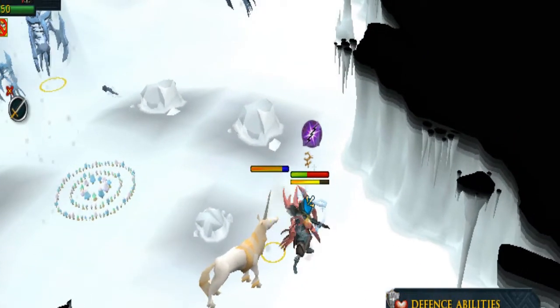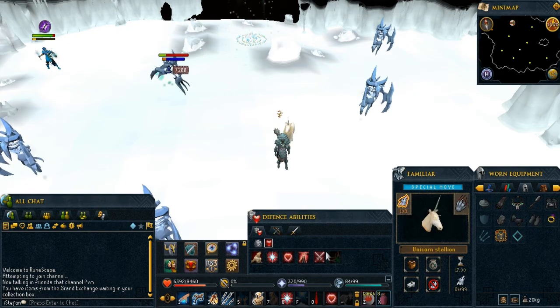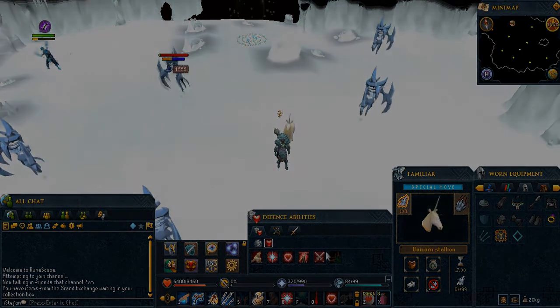And that's the end of the guide. I don't know what I'm going to make next. You guys just have to be calm and collected to kill the Glacor, and I'll see you guys in the next one.